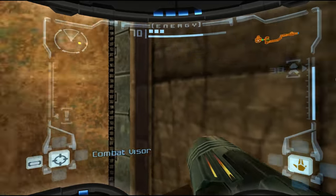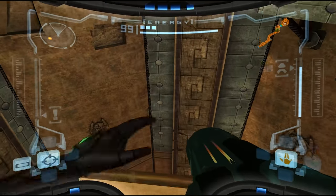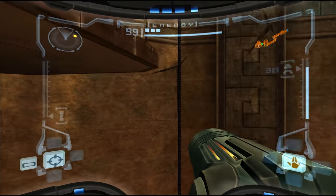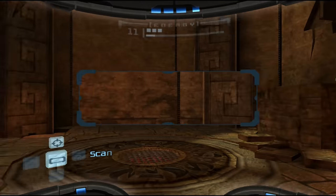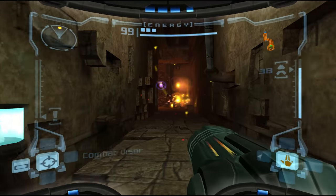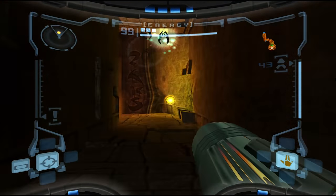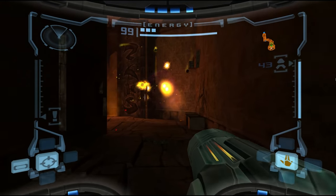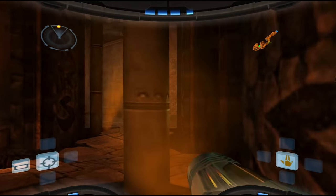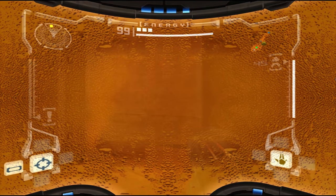This place looks spooky. Peering downwards - don't see anything important, just drop. I guess if we want to get back up we have to use the proper lifts. Hello - Treaky Bats. Treaky Bats are jerks. Are those? No, that's just... steam. Can't see diddly shit.